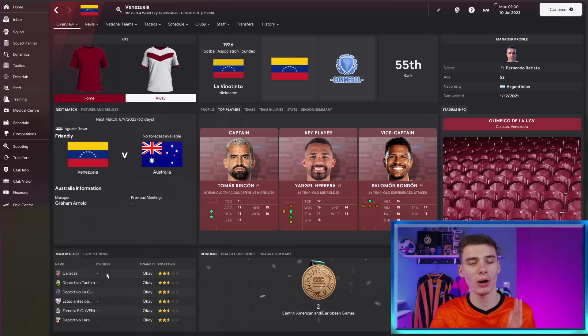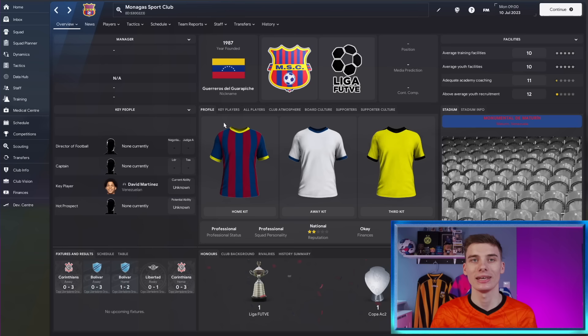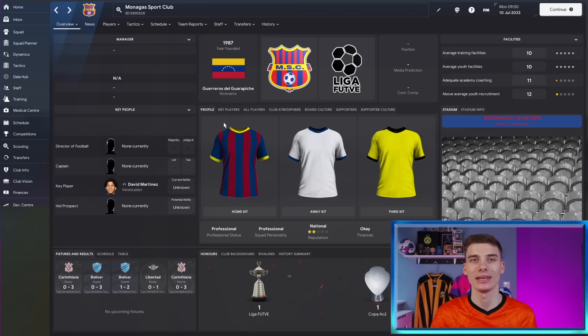We are here in the Venezuelan divisions and you might assume he plays for one of the big sides in the country. He doesn't. He actually plays for Monagas Sport Club and his name is David Martinez. But before we show you everything you need to know about him, let's talk about the database you'll need to find this player.